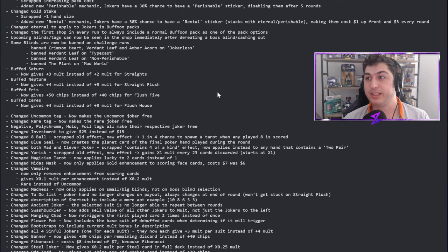Upcoming blind tags can now be seen in the shop immediately after defeating the boss blind — another fantastic change. It's just more information for the player about what to prepare for. Now that you've entered the next ante's shop, you can see what you're up against, and this is going to change some decisions you make right after that boss blind.